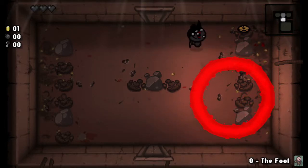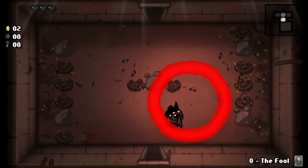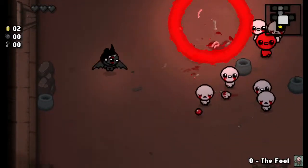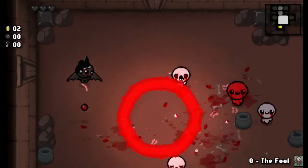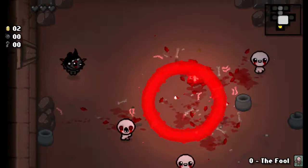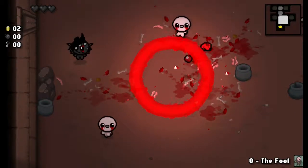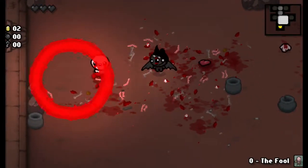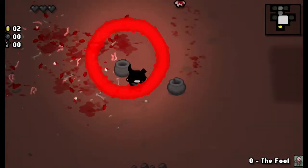I can just stick it right on top of their face. This is incredibly overpowered. This is the best synergy I've got so far. There's not even any charge — you've got brimstone and you can just put it anywhere. It's kind of slow, not ideal, but this is ridiculous.